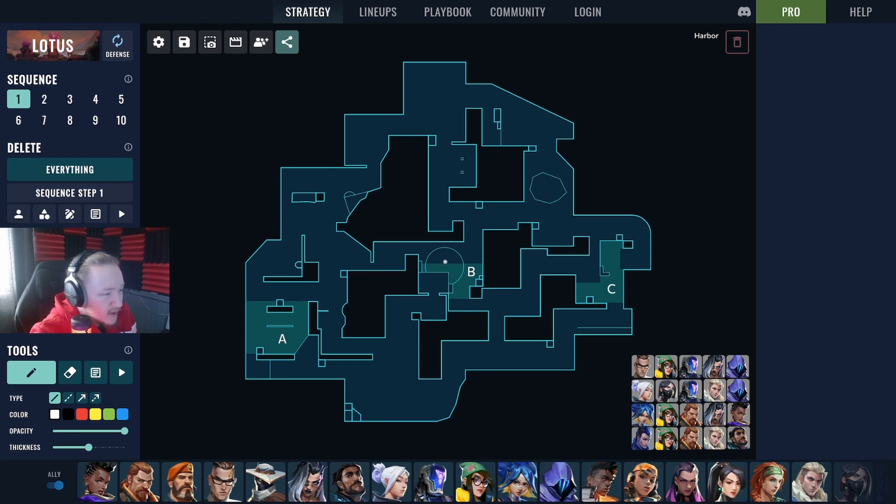B is a fairly interesting site — it has a lot of elevation, ways to get up, and a box over here. It's very closed, like a small site. It's actually the biggest map in the game though — point to point is about 120 meters, which I think is bigger than Haven. So it's very weird that all the sites are fairly compact. The sites being small favors agents with good abilities that can cover the whole site.